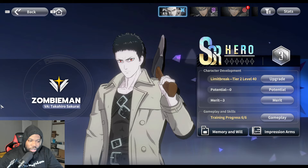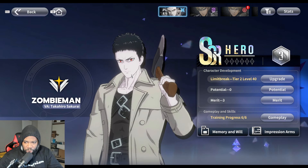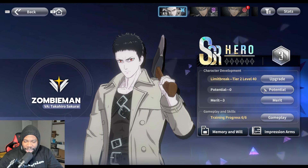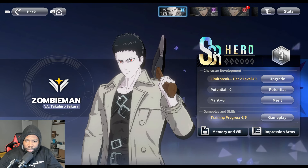When cast, it deals 2000% of Zombie Man's Composure Reduction as Composure damage to the target. If the target is weak to Assault types, multiply damage by five. It's just a huge chunk of damage. It also increases the crit damage of Mountain Quake Slash and Terrestrial Downpour. Getting dupes just increases the percentages on these things.